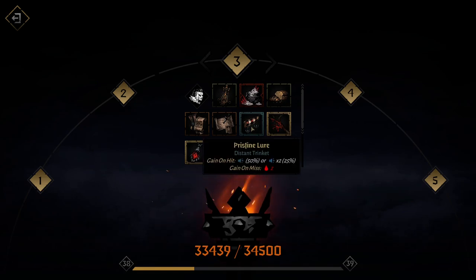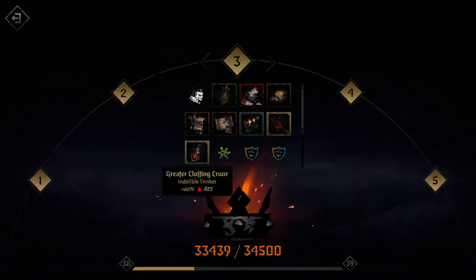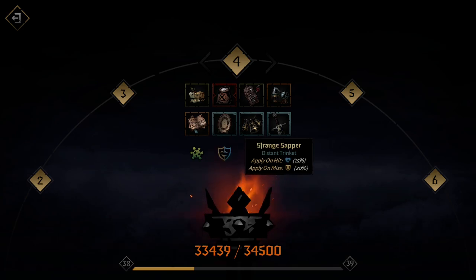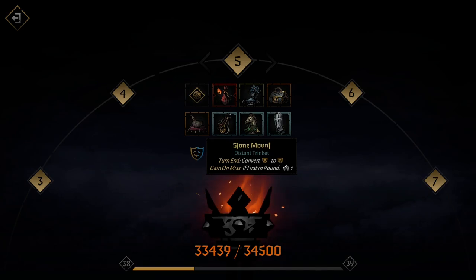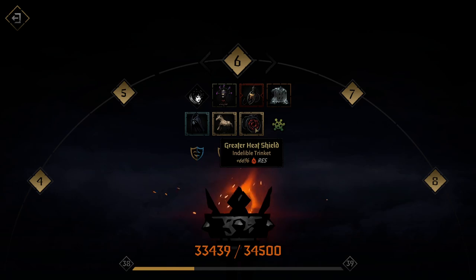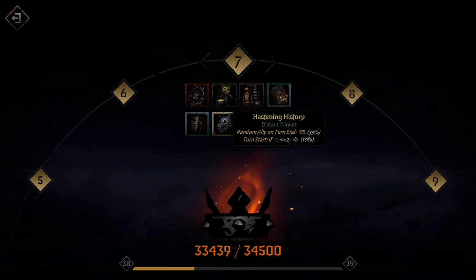Good trinkets for Man at Arms: Pristine Lure gives him down when he bleeds — not a big issue since he can self-heal and it's fine for him to bleed given his large HP pool. Greater Clotting Crew gives flat bleed resist, solid on him. Hint of Home works with his self-heal. Dead Ringer lets him daze enemies and stun with his shield from riposte. Strange Sapper applies vulnerable on enemies or armor on miss. Stone Mount converts armor to 75% mitigation. Guarding Gauntlet and Greater Hit Shield are both valid.